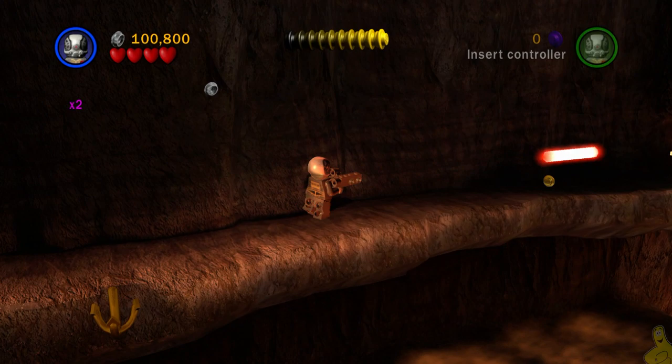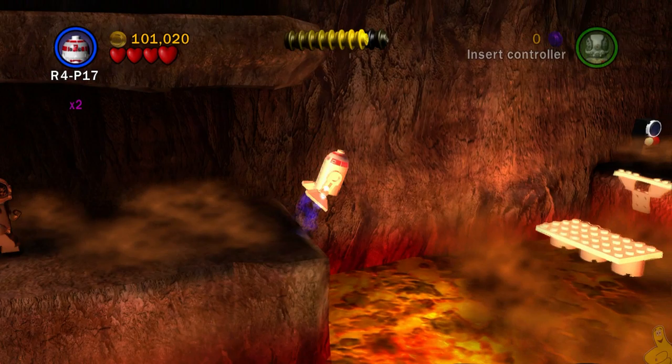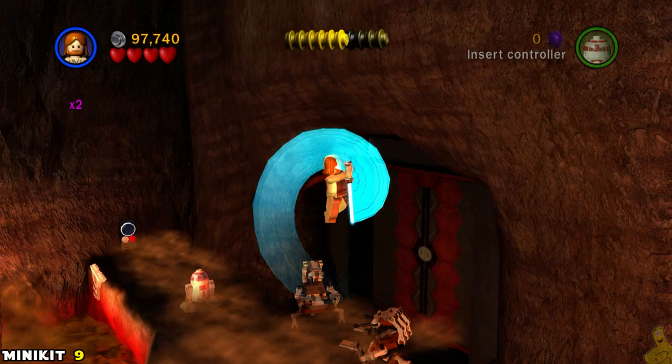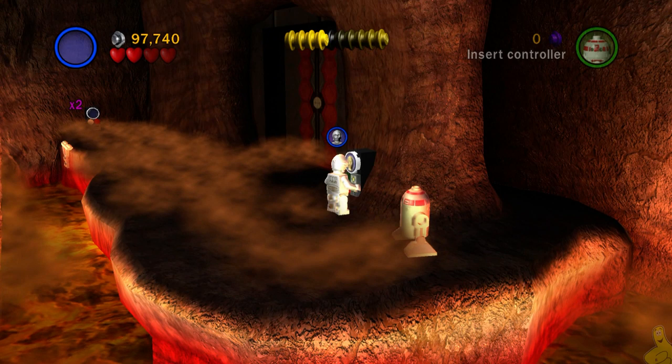We've got a grapple plug ahead — get up top and take out that weird cream-colored object. Manipulate the bricks it leaves behind into a platform, then fly across with one of our droids. On the other side there's another terminal that allows the bridge to come out for safe passage, though our AI already switched to a droid and flew across too. Either way works and may give you some extra studs.